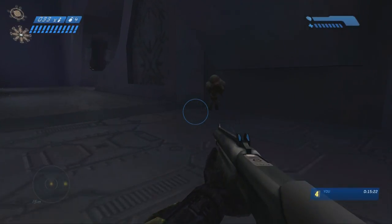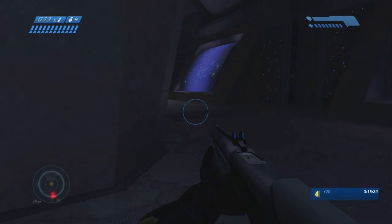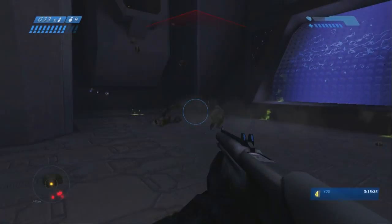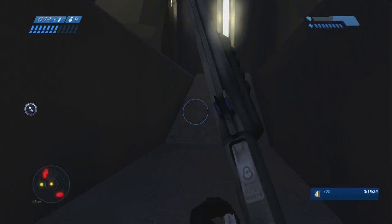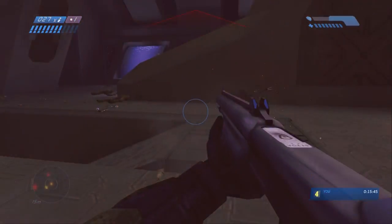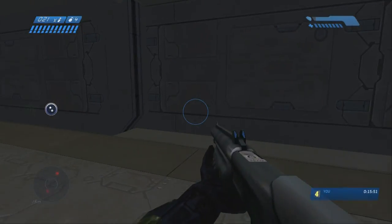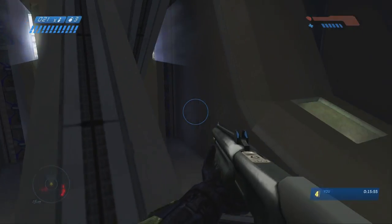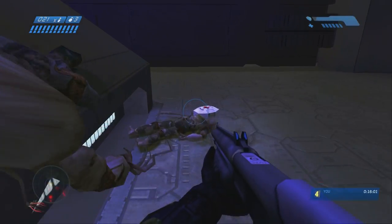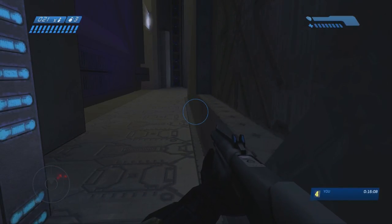We're on the last level now. Watch out for these carrier forms — take a wide berth because there's a couple lined up on the wall there. There's health as well if you need it. You don't want to go into the ditch, which you're supposed to do by design. We're going to do another grenade jump right here, jump through, and run across. We're going to do the same thing we did in that other section — just stand there. Grab the health and ammo on the ground as well.